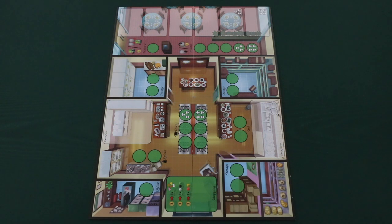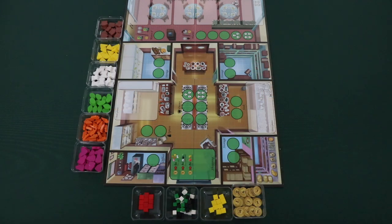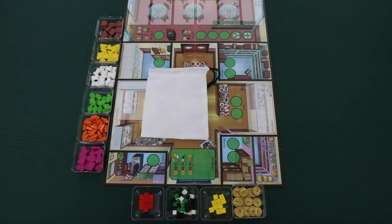To begin setup, place the game board in the middle of the table. Next, place all of the ingredients, spices, and money near the game board. Then place a certain number of spices into the spice bag depending on the player count. We're doing a two player example.